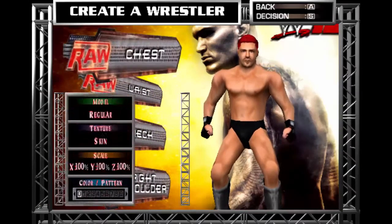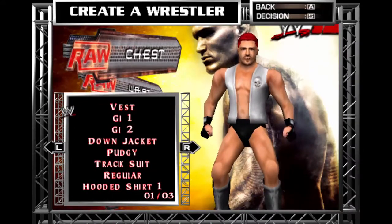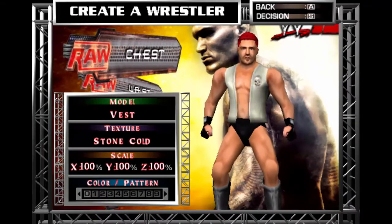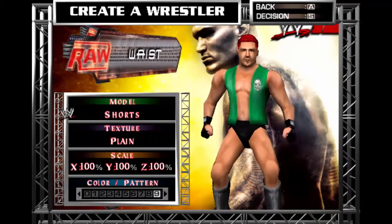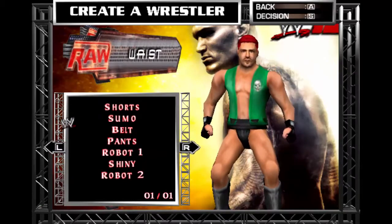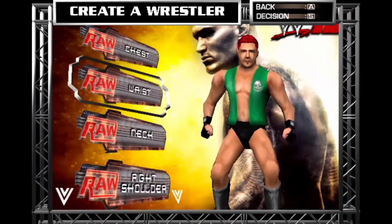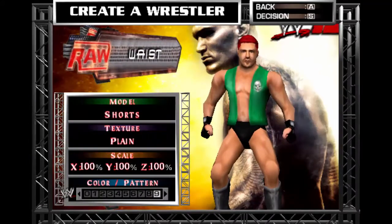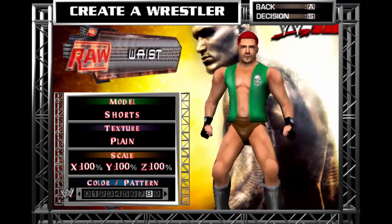Now let's go to body. Chest - you can apply anything. West, this looks good. Steve Austin. Maybe you can get out to waist, see more of that stuff. Let's put on shorts so we can customize later. Brown color will be fine.